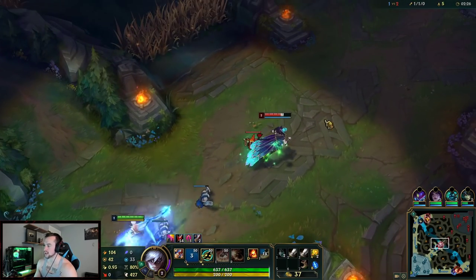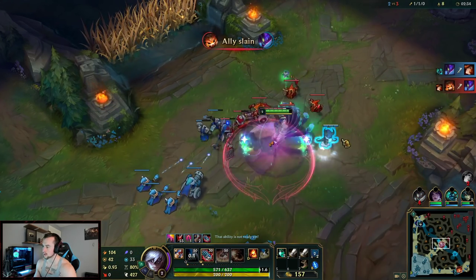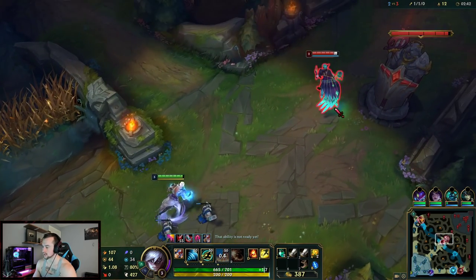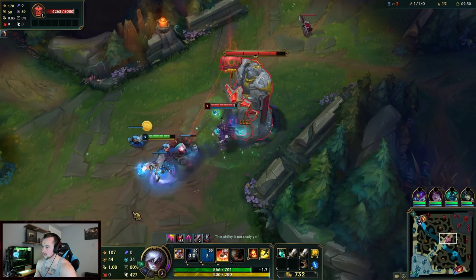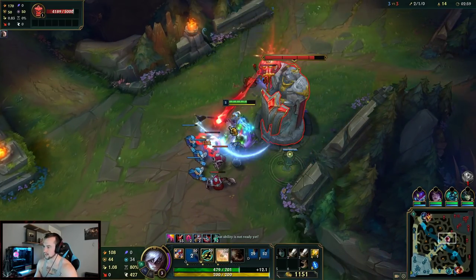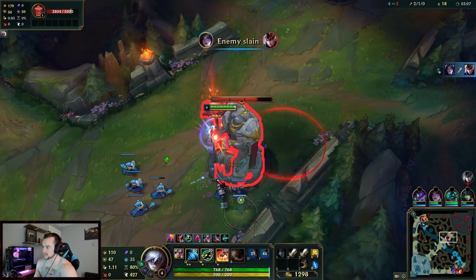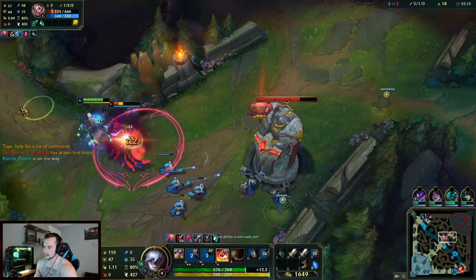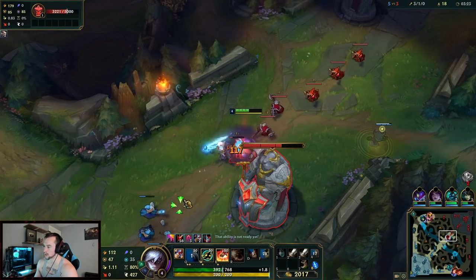Let him think he has a chance. All we have to do is flash his knockup and we kill him, or ward-hop it, but it's easier to flash. Flash is on a low cooldown so it's fine. Oh, this guy's getting styled on — it's only going to get worse when I get items and ult.